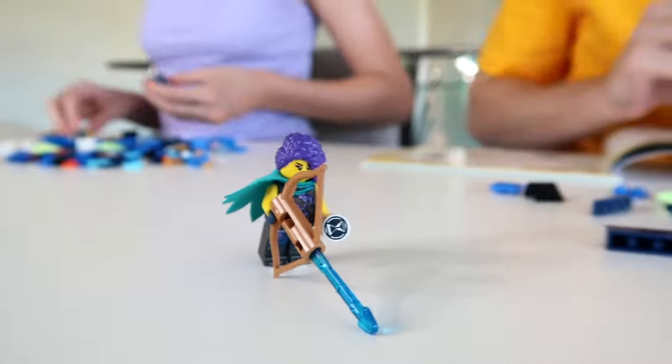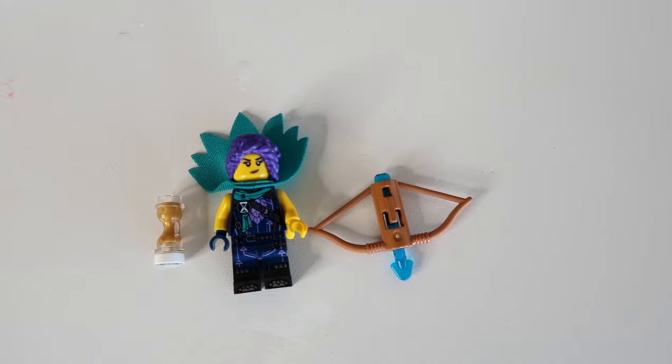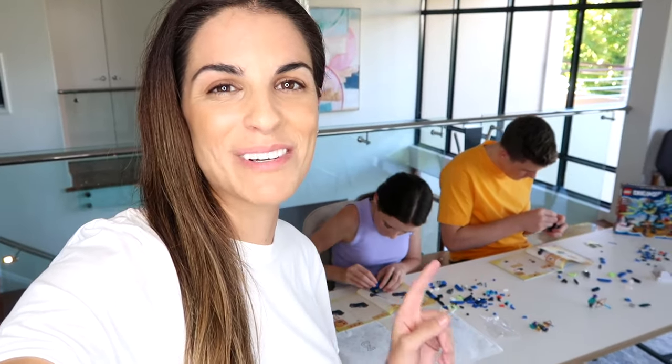Prez has built one of the characters. Which one's this one, Prez? That's Zoe. Alright, Zoe's ready. Who are you building now? The cat peacock. Charlie's built Zoe as well and she's onto the cat owl. Prez and Charlie are deep into their LEGO Dreams set building — there's only 10 minutes left.